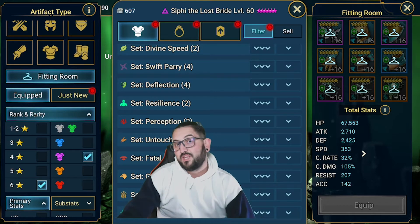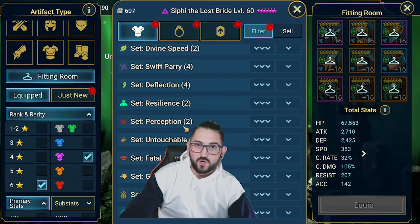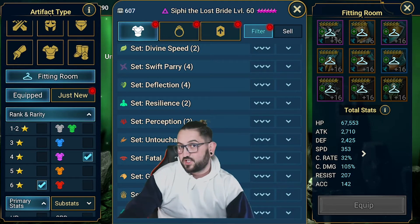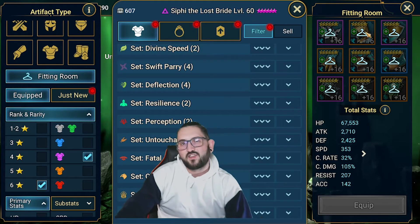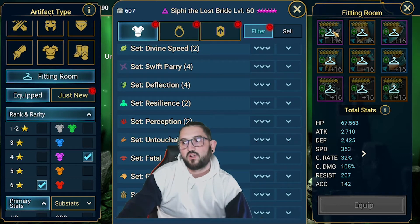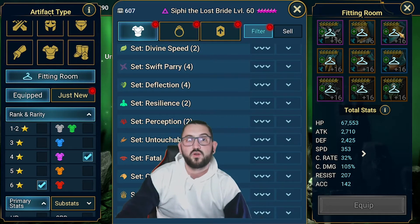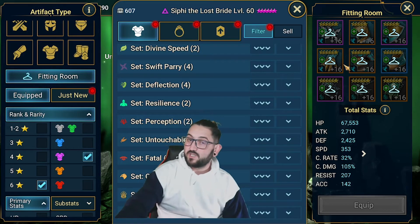The pieces it works best on are the top three - especially the weapon and the shield - because their base stat, which is attack on weapon and defense on shield, will never change. Only the substats will change. The helmet is the third most important. The weapon can give you all possible substats, but the shield cannot give you attack or attack percent as a substat, which is actually a good thing.